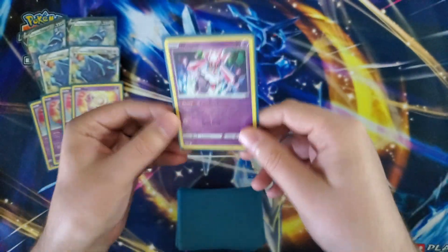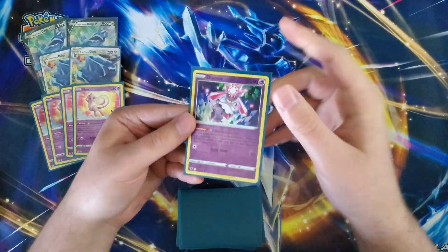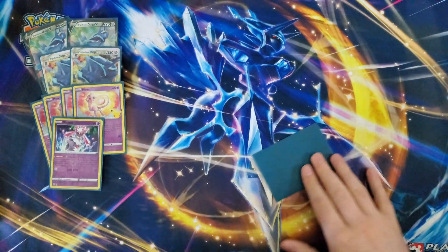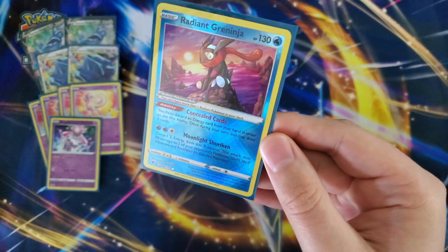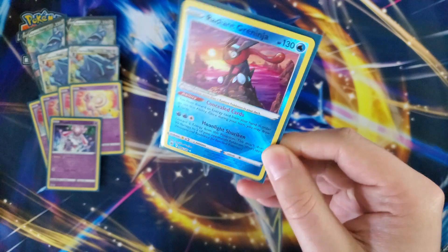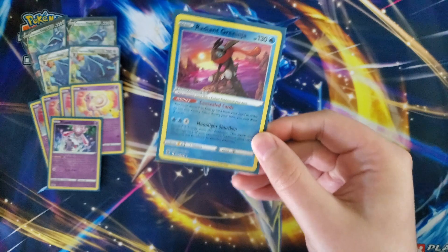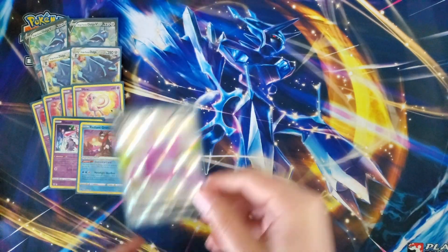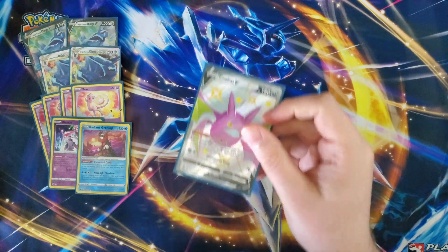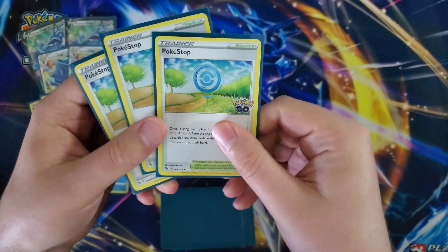Diancie's attack Spike Draw does 20 damage and draws two cards — if it's in the active spot and you can spare an energy attachment, there's no reason not to use it. We only play one copy. To round out the Pokemon we've got Radiant Greninja — Concealed Cards lets you discard energy and draw two, getting energy in the discard pile to abuse with Metal Saucer. And last but not least, one copy of Crobat V for Dark Asset to draw your hand up to six.